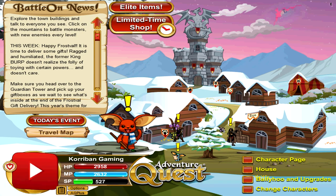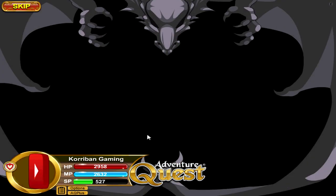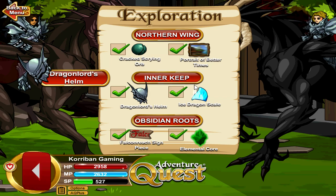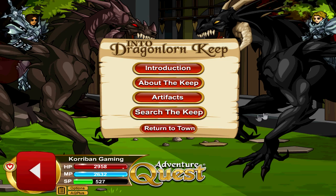The Haunted and Eclipse Dragonlord's Will Shields are mechanically the same but of different elements. The Haunted Dragonlord's Will Shield is Wind element, while the Eclipse version is Darkness element. To get these shields, go to Wallach's Maid Shop, click on Mastercraft Sets, then Haunted Dragonlord Set. For the Wind version, search the Inner Keep; for the Eclipse version, search the Obsidian Roots. Once you complete the quest, you unlock the shop to buy the shields.